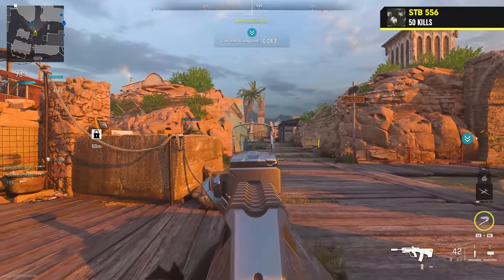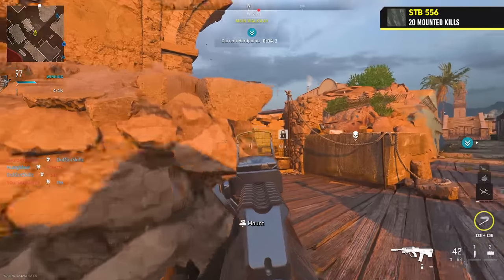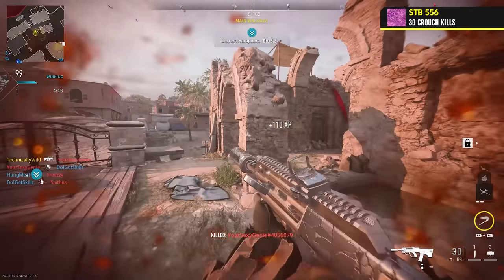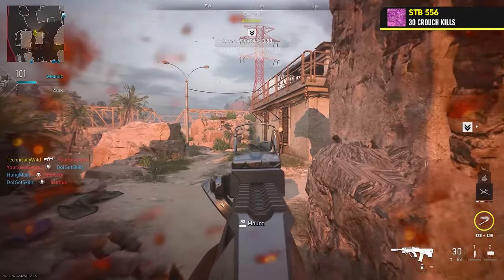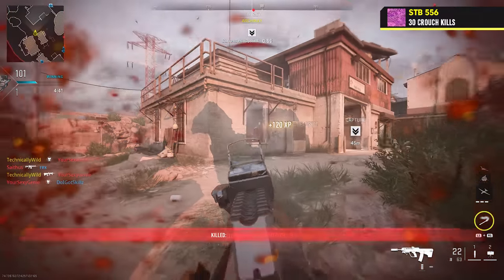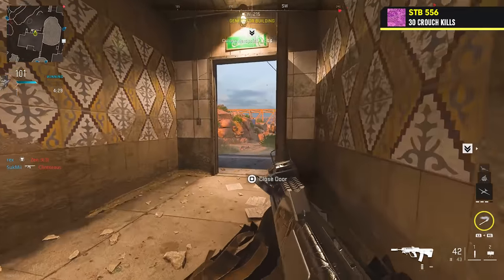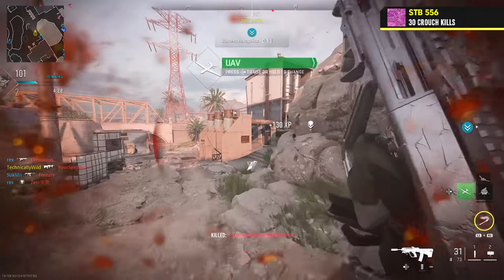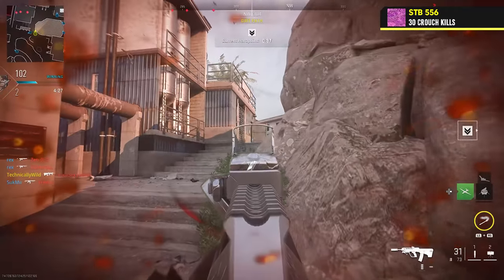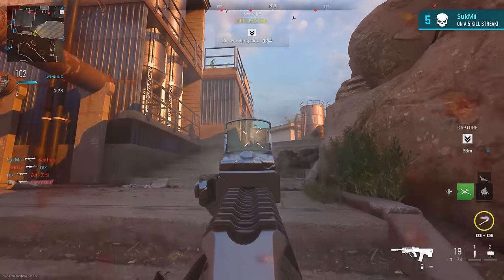The STB 556 requires 50 kills, 20 mounted kills, 10 double kills, and 30 crouch kills. The camo challenges do repeat themselves. Crouch kills have the same philosophy as mounted kills — until you complete them, crouch as much as you can whenever you can, and crouch every time you get a kill until they're done. It slows your movement down and makes for a boring match or two, but grind it out and you don't have to worry about it ever again.